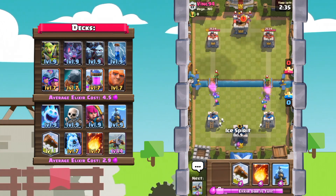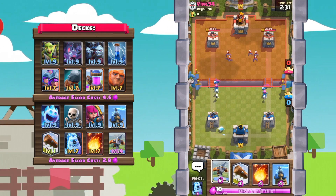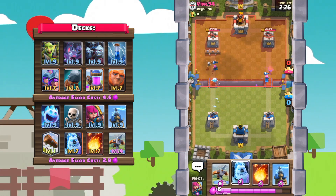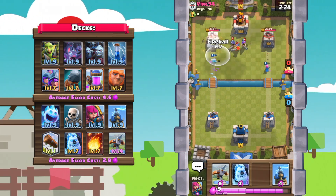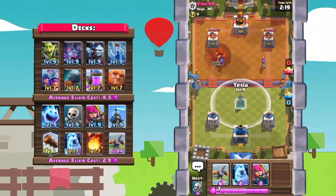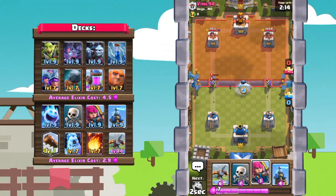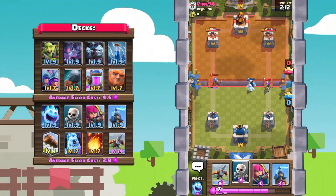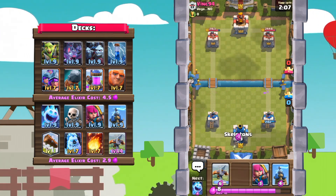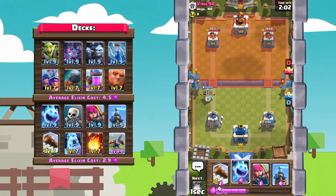Looks like we're going to be against Vink94 here. As with any expo cycle deck, you always want to just keep cycling cards in the back. I'll go ahead and send in a log because that was kind of an awkward cycle. But it looks like he's got three musketeers, so I'll go ahead and fireball out two of the musketeers right there, and then play down an ice golem to distract those musketeers. Then we're going to go in with skeletons in the back and then with an offensive expo.